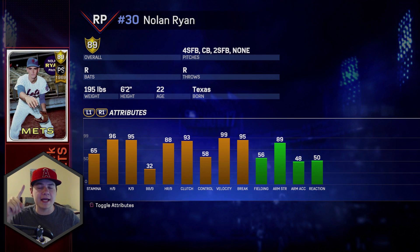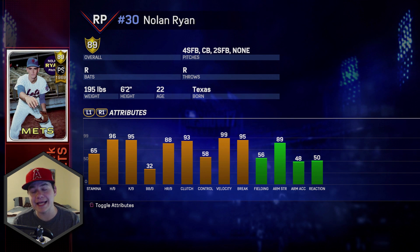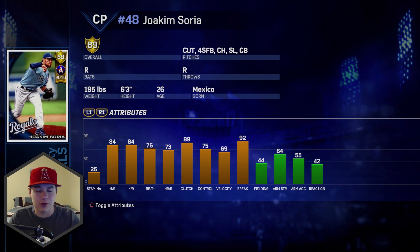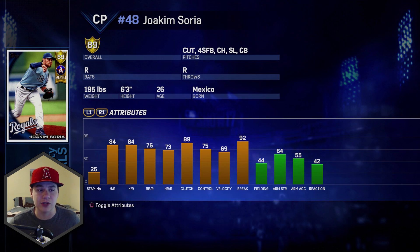We got one more upgrade, and you guys really hashed it out in the comments. It's a right-handed bullpen arm, and just beating out Gold Pat Neshek, Joachim Soria came away with the victory. He's an 89 overall gold with a cutter, 4-seam, changeup, slider, and curveball — 84-84 hits and Ks per 9, 69 VLO with 92 break. I've used him a lot in ranked seasons and he's always consistent. He's got a really good changeup and so many pitches that can be mixed in — I really like this guy.